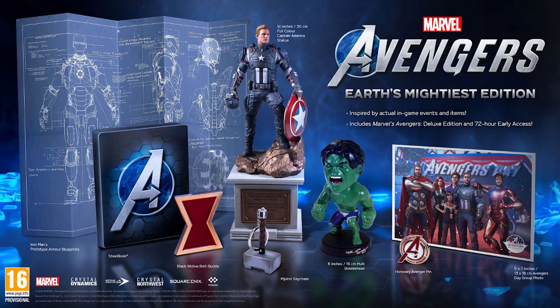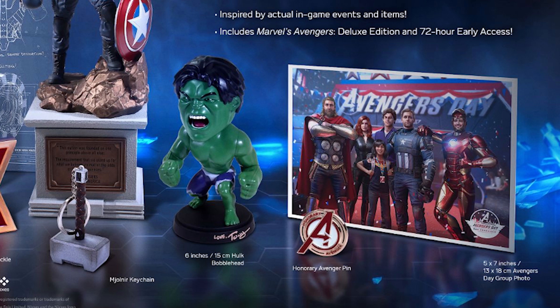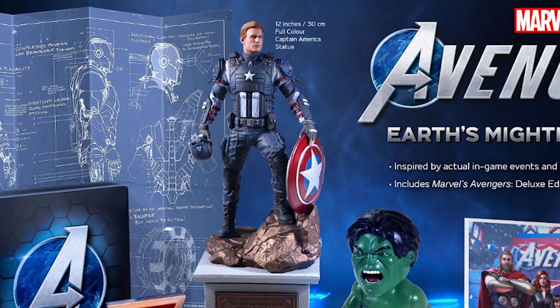In fact, this is probably one of my favorite kinds of collector's editions. I love collector's editions that have in-game items as replicas inside them — each individual item in this collector's edition is actually from inside the game itself. Starting off, you can see the blueprints for Iron Man's armor in the background — that's Tony's. You have Black Widow's belt buckle, a Mjolnir keychain, the 15cm Hulk bobblehead, Kamala Khan's honorary Avengers pin, as well as the 13x18 Avengers Day group photo. And lastly, you have the 30cm full-color Captain America statue.